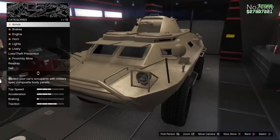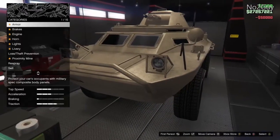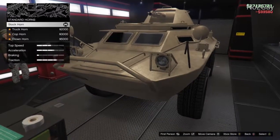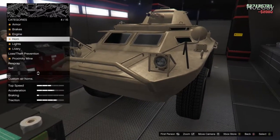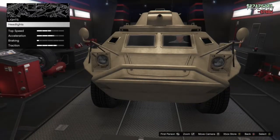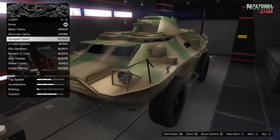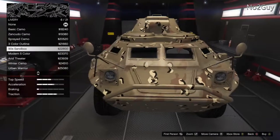First of all we're going to buy the armor upgrade — get this thing to 100%. Get brakes on it, engine, horn — gotta be a truck horn, it's an APC. Lights, easy on the lights, and livery. Now this is the fun bit — sadly all these liveries are the exact same so you can all buy them.